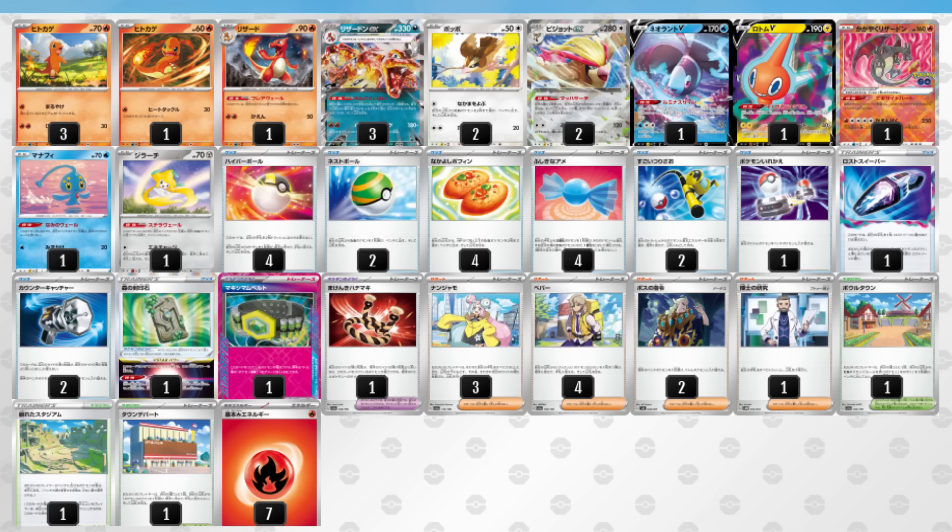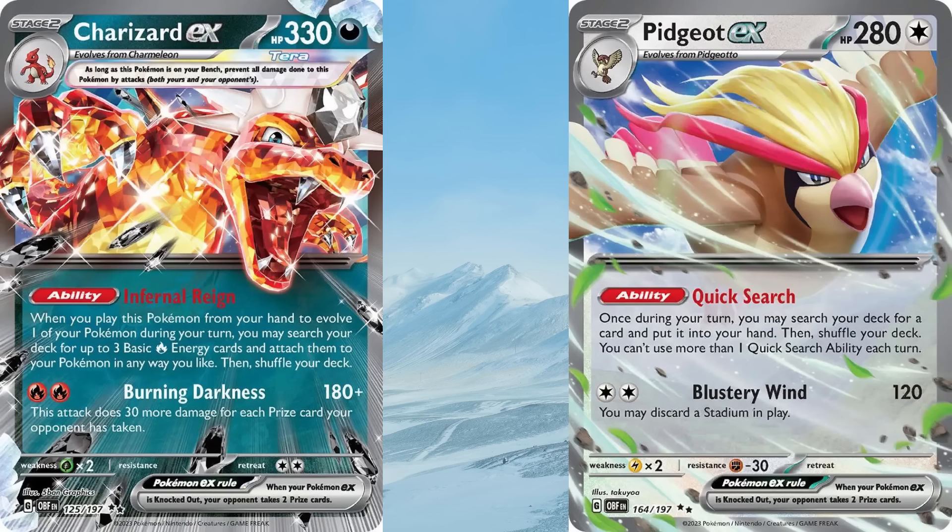If you thought people on Reddit complained about Charizard EX too much now, wait until Rotation hits. Since there's very little actually taken away from Charizard with the loss of eBlock cards, it remains an absolute powerhouse that just gets better each time your opponent takes a knockout. And the best partner post-rotation is still Pidgeot EX, which lets you go and get any card from your deck each turn. And let's not forget that Path to the Peak no longer exists, so Charizard and Pidgeot will always have access to their abilities.